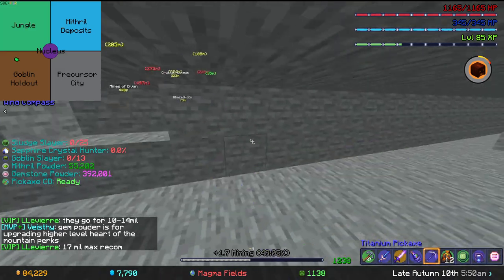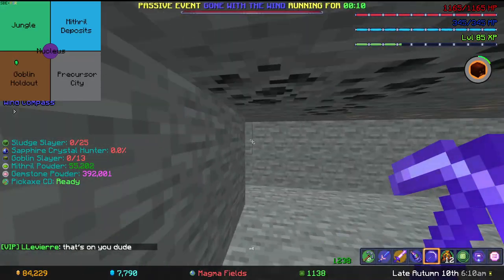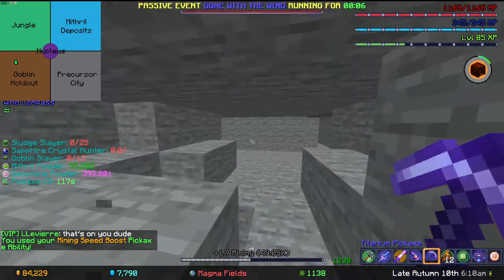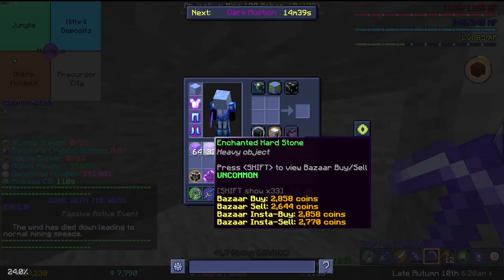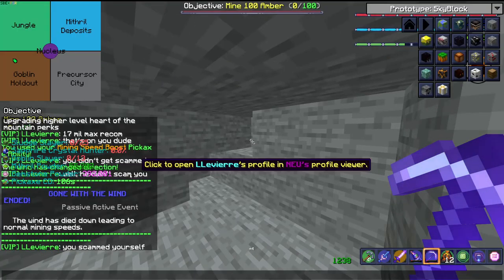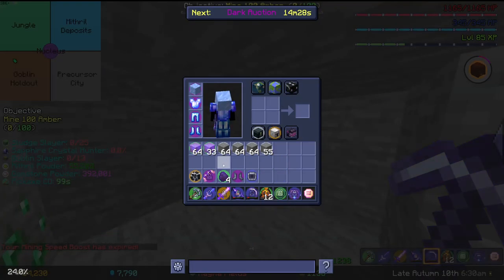If you do this for a bit, sometimes you'll reach the edge of the map. What I recommend is using a mining speed boost, go back down your tunnel, and mine out another little area so you can go again in the same direction and get a lot more Hearthstone. The Gone with the Wind event is very common — I see it a lot, so don't be too worried about that.